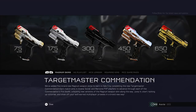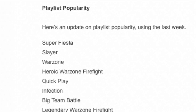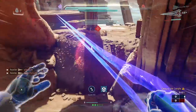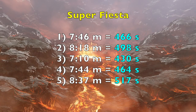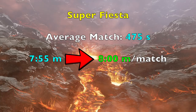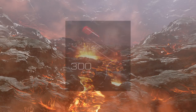Let's see how long it'll take to get some of these weapon skins — 75, 175, 300, 450, and 650 wins. That is not easy in Halo 5, especially if you're a solo player. For me I like to play Super Fiesta and Warzone Assault. I recorded match times for 5 Super Fiesta matches, averaged them, and got about 475 seconds, which is around 8 minutes per match.